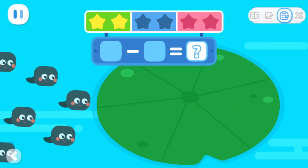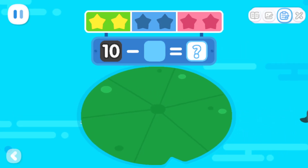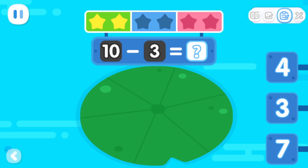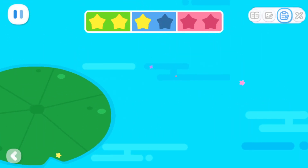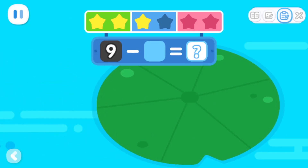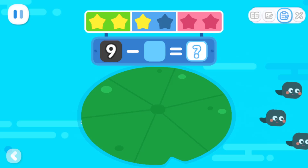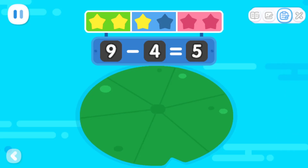Ten tadpoles swim under the lotus leaf! Three tadpoles swim away! How many tadpoles are left under the lotus leaf? That's right! Ten minus three equals seven! Nine tadpoles swim under the lotus leaf! Four tadpoles swim away! How many tadpoles are left? That's right! Nine minus four equals five!